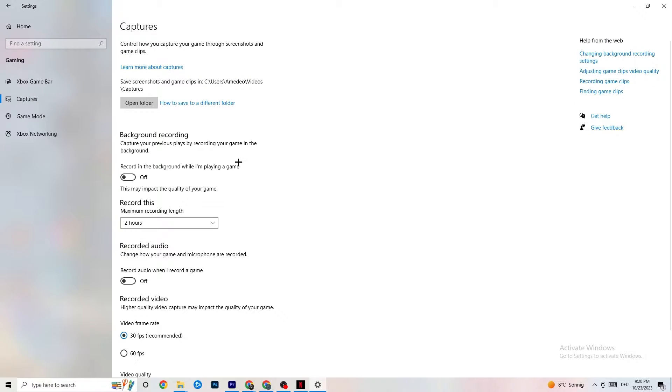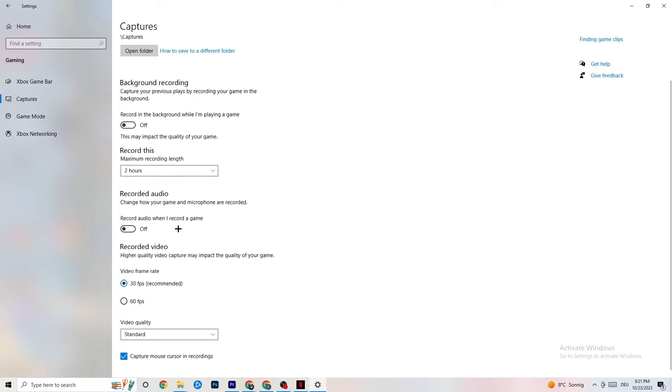Next, go to Captures. Under Background Recording, find the option 'Record in the background while I'm playing a game' and turn this off. If this is on, no wonder you're having FPS drops, freezing, or stuttering — recording sucks a lot of performance. On low-end PCs it will cause crashing, FPS drops, and stuttering. Also turn off audio recording. If you want to record, use another program like OBS — do not use Windows for that.